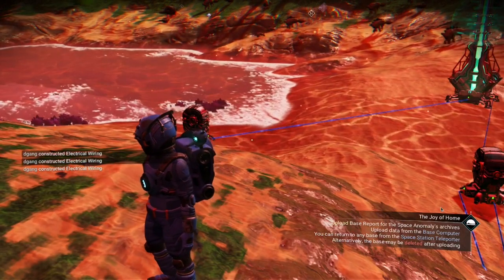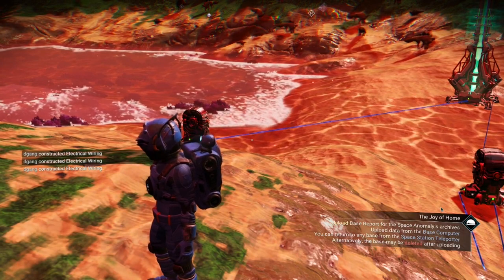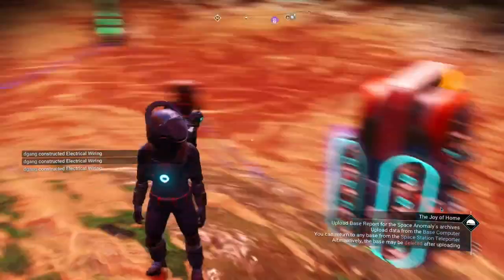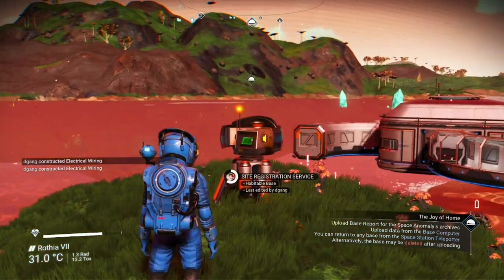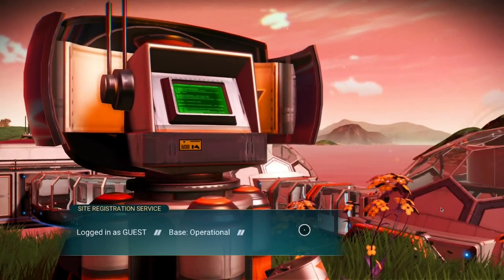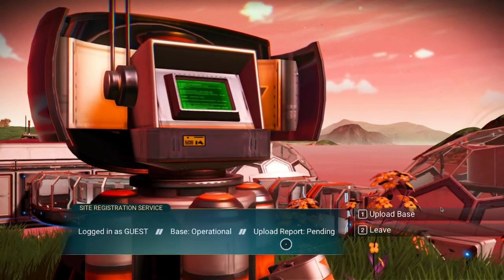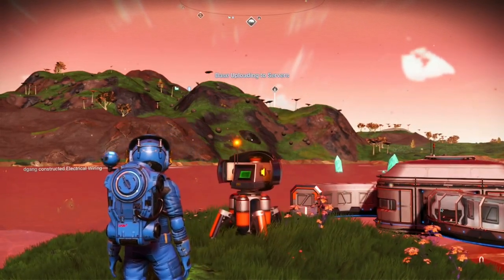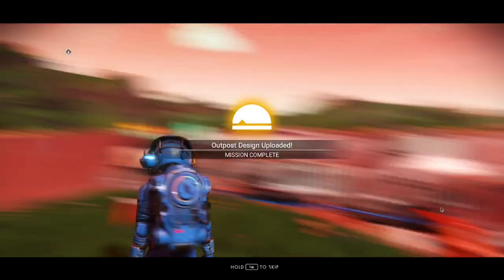Upload base report for the Space Anomalies Archives. Upload data from the base computer. You can return to any base from the space station teleporter, or the base may be deleted after uploading. I believe this finishes the quest line. Upload report pending — outpost design uploaded — mission complete.